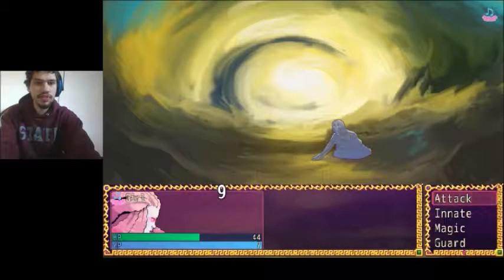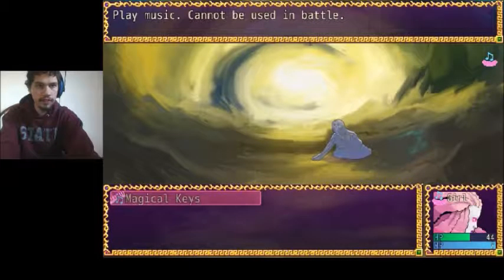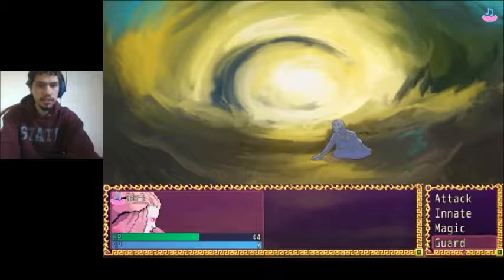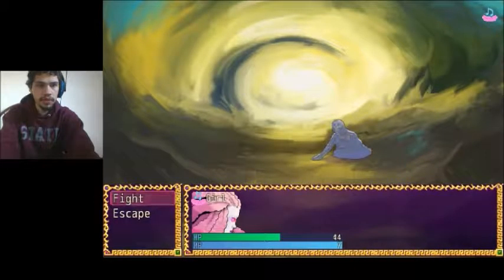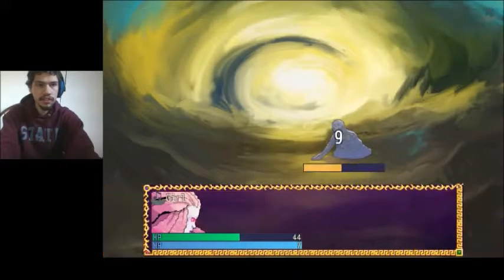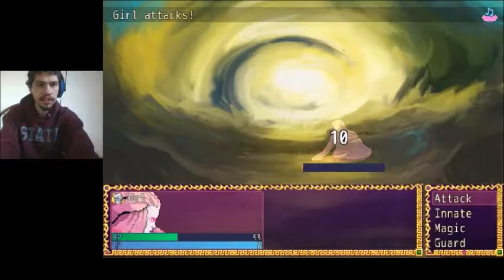Pretty much, as you can see, it's self-explanatory. You can attack, you can invoke things. Unfortunately, she doesn't have any magic right now. We can also defend ourselves, and we can also escape if we have to. Let's kill this stupid possessed blood thing. Ow, that hurt. Die! And we killed it.